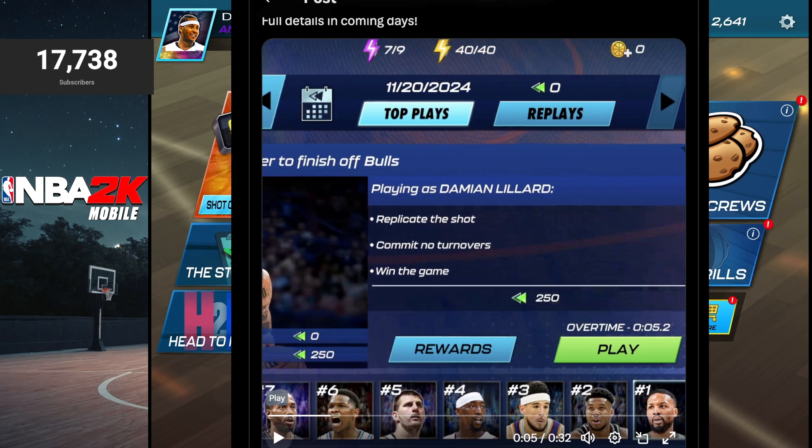Right here it says: play as Damian Lillard, replicate the shot, commit no turnovers, and win the game — and it gives you 250 rewind points. What are the rewind points for? Not sure yet, but this gives us an indicator of what this is going to be based on. You can see directly underneath it does say 'Rewards,' so it's possible the points you earn will either be directly redeemed for rewards or follow a progression path like other events.